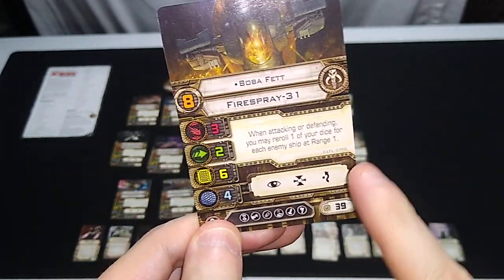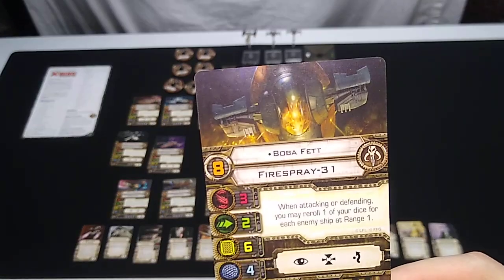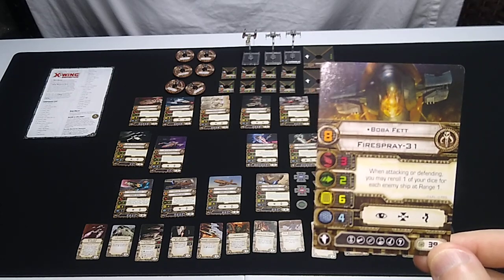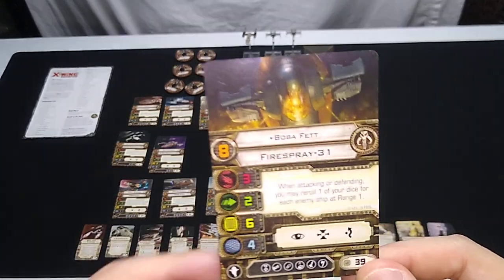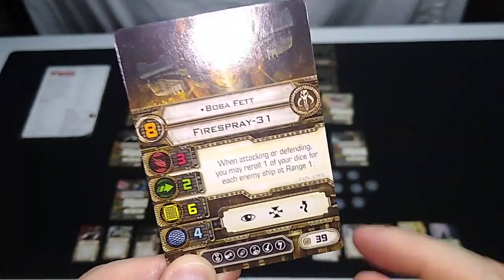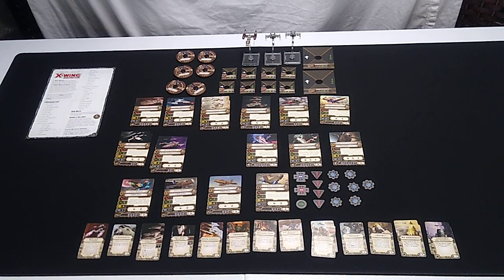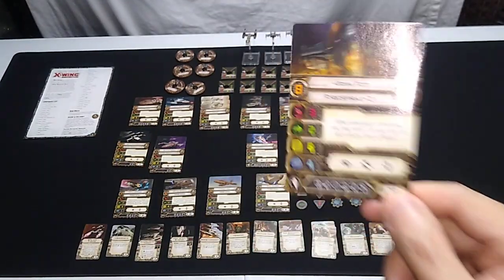The Fire Spray can focus, evade, or target lock. Boba Fett can load a title card — I believe that title card is not faction-restricted so you can use it here. You can also load a modification, probably engine boost. Upgrade slots include elite, secondary weapon, devices, crew member, missile, and luck — 39 squadron points. Back in the day, Imperial players getting sick of losing would obviously jump ship to Scum and Villainy, so Boba Fett was a welcome card in this expansion.